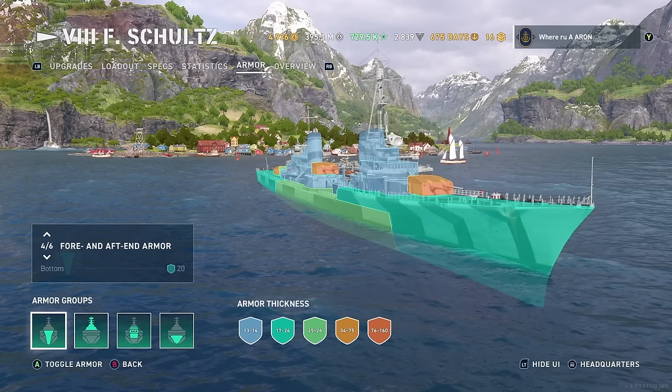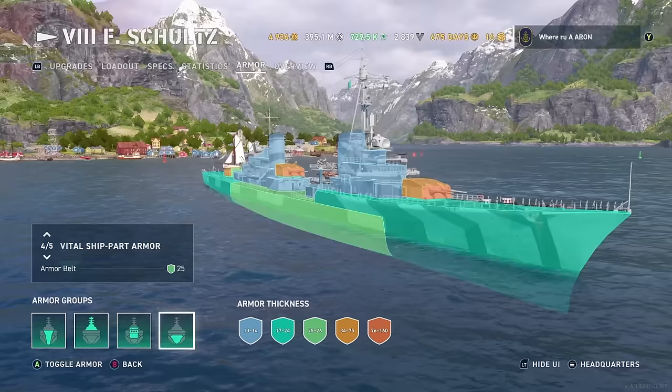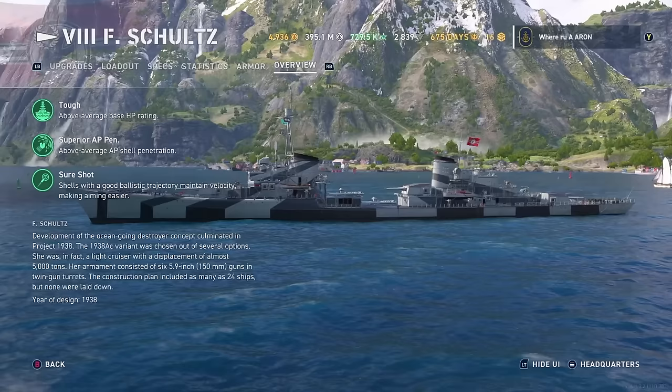Let's take a peek at the armor. You can see it's pretty much all blue, but I want you to pay attention to that middle belt there — that middle belt, I believe, is 25mm, which can arm some thicker destroyer shells. If that Holland would have switched to AP and hit that specific belt, he probably would have gotten a lot more damage than spamming the low-caliber HE. So it's just something to keep in mind.